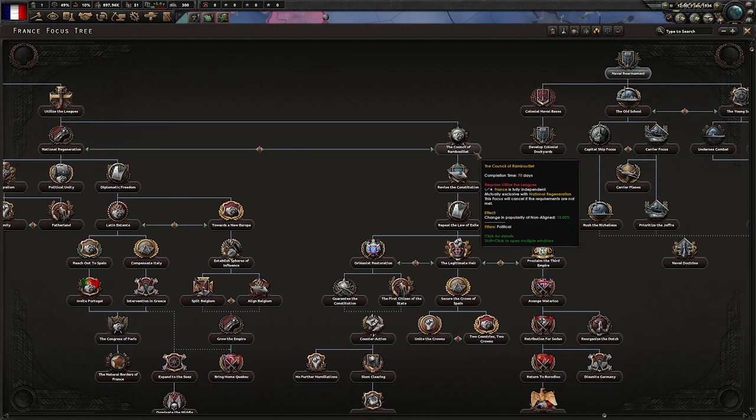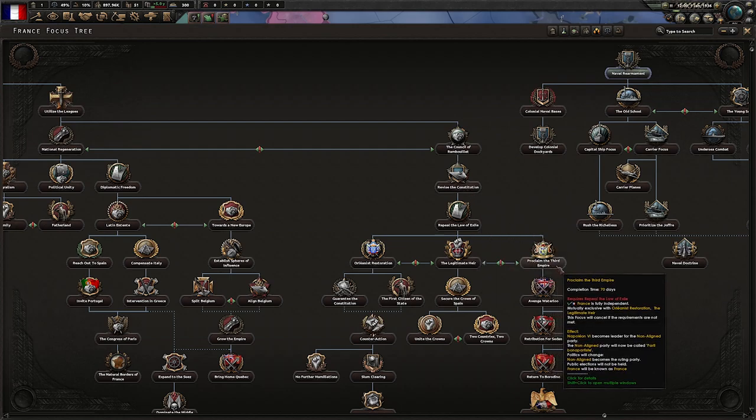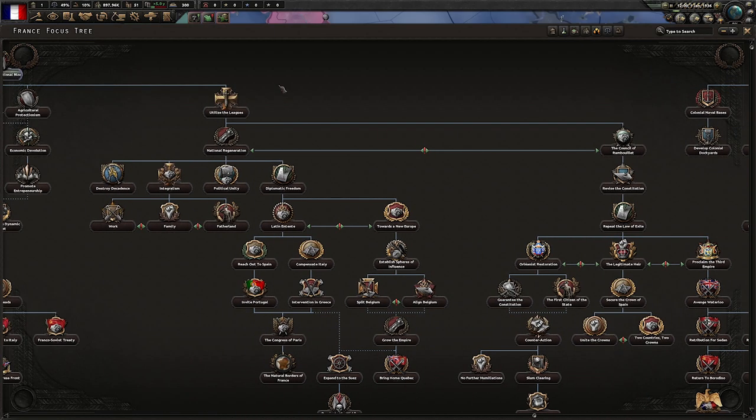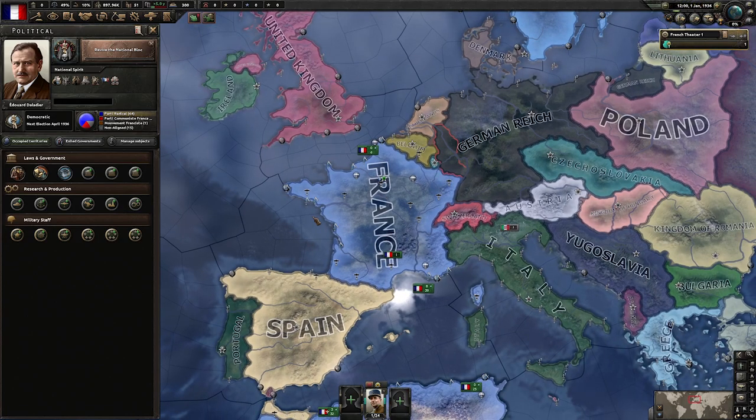Down through the Council of Rambouillet and Revise the Constitution, all the way down to Proclaim the Third Empire. But first things first: Revive the National Block. And with that, we have everything in place to start our game.